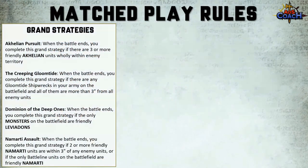There are four extra grand strategies for you to choose from in addition to the ones in your battle pack. The four new ones are Achillean Pursuit, the Creeping Gloomtide, Dominion of the Deep Ones, and Nomadi Assault.